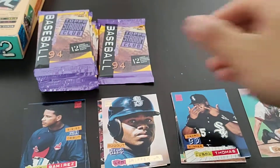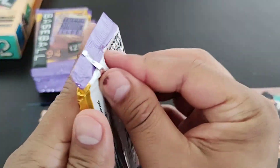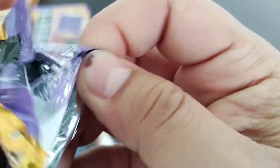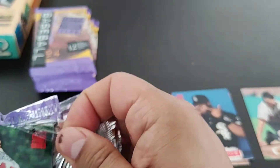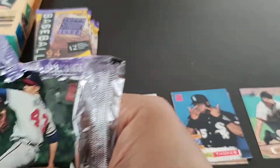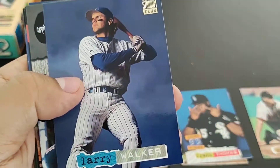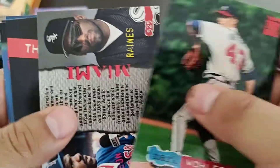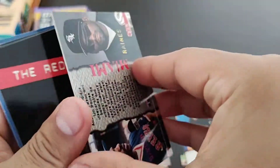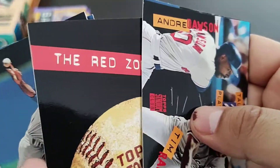Chuck Knoblauch background — never was a fan of Chuck Knoblauch back in the day. There's a gold Larry Walker — that's nice. Another Tim Raines and Andre Dawson 'Tale of Two Players' card. Holy smokes, another red zone card.